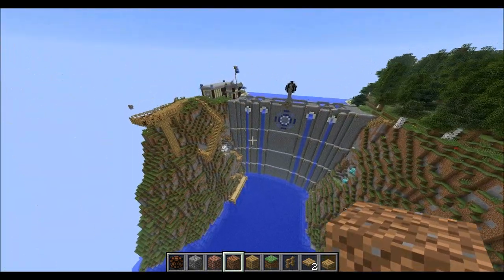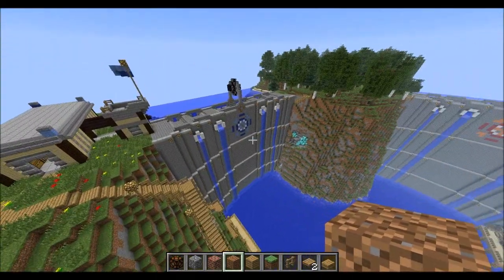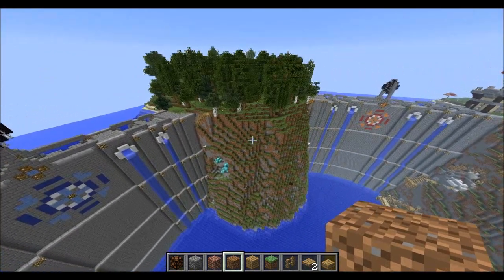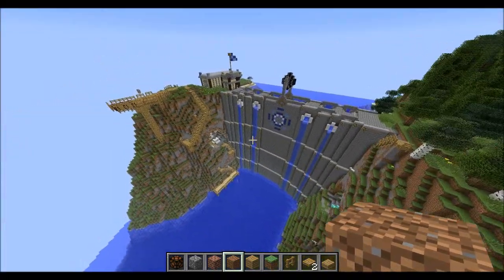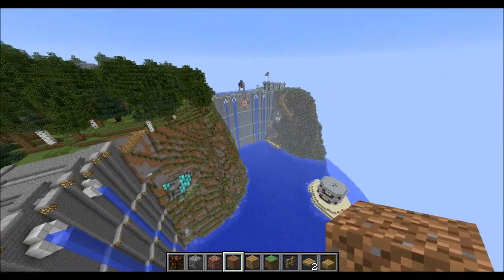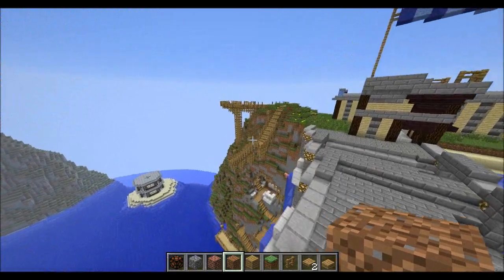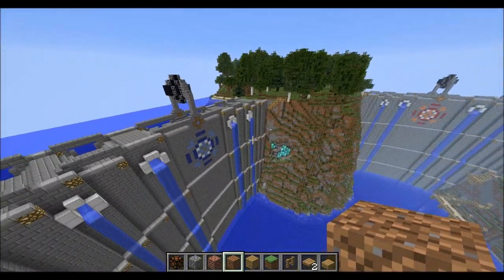Step one: have an idea. I've had people ask me to build a map with them, and when I ask what they have in mind, they say they don't really have an idea and just want to build something. I don't feel that's the best way to go about it. Freestyling can work every once in a while, but you should at least have a general concept — what your map will look like, what kind of map it'll be, whether that's destroy the core or capture the wall.